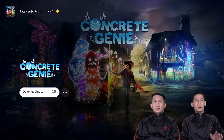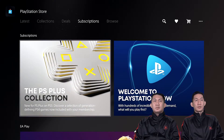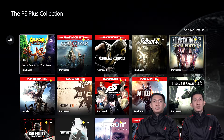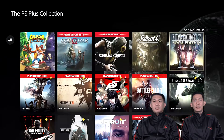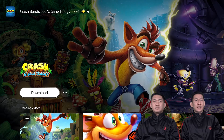While we're waiting for the game to download, let's go to the PS Plus Collection. Click Subscriptions, then PS Plus Collections. Guys, here are the 20+ free games — I've already added them to my library by clicking 'Add to Library'. For new PS5 owners, these are the free games you can get. We have top-notch selected PS4 games like Crash Bandicoot: Insane Trilogy.